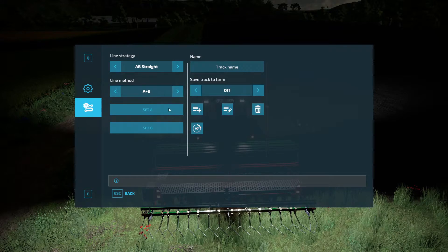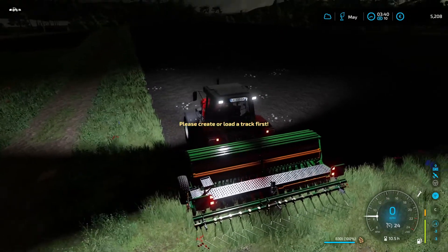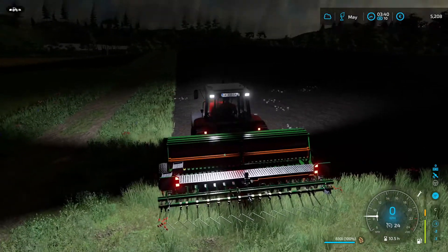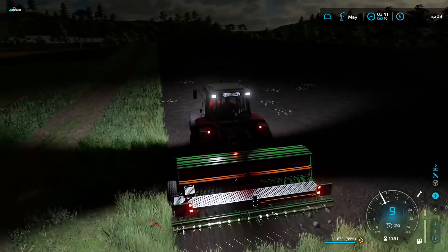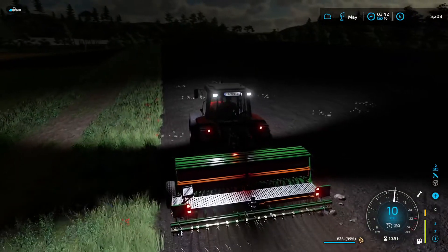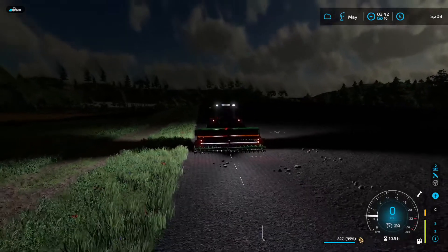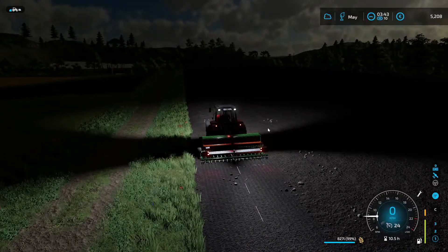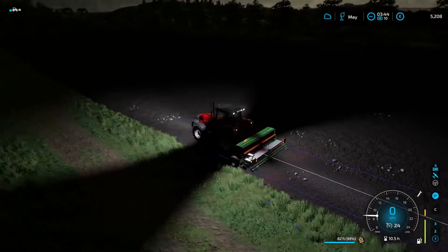In here is your general settings where you create your A line and your B line. Just set the A line now — as you can see, we've got the A marker there and we need to create a B line. Just drive about 15 meters — there you go, that should be enough, we've got a line there. Go back into the menu and put your B line there. So there you go, that is your GPS set up.